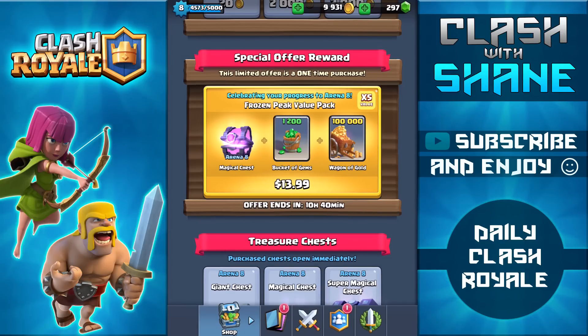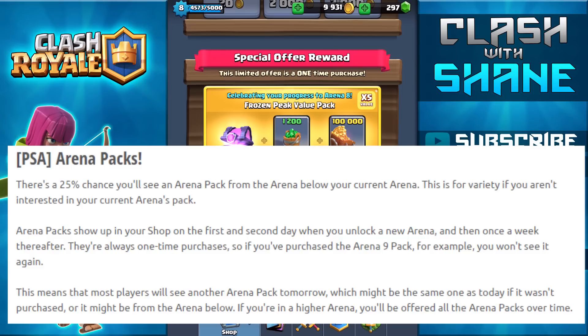For some of you wondering about these arena packs, I got some information from Supercell. Tim posted on the forum today saying there's a 25% chance you'll see an arena pack from an arena below your current arena — so if you're in arena 9 and the game is offering you an arena 8 or arena 7 pack, that's why. They say this is for variety. Arena packs show up in your shop on the first and second day when you unlock a new arena, and then once a week thereafter. They're always a one-time purchase, so if you've purchased the arena 9 pack you won't see it again.